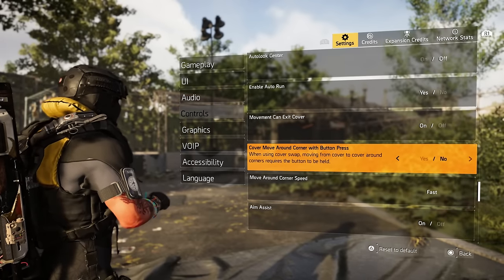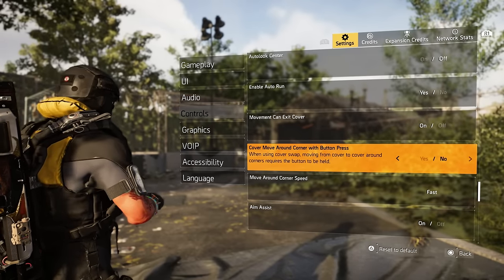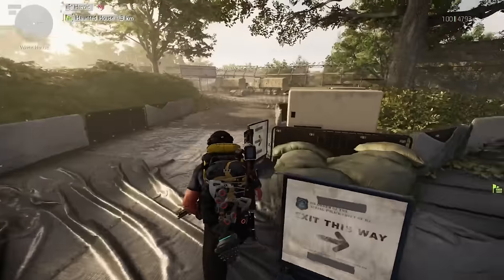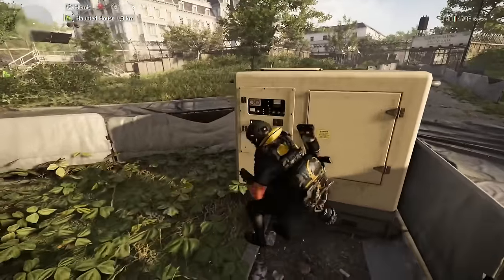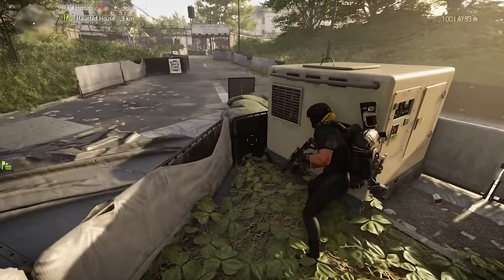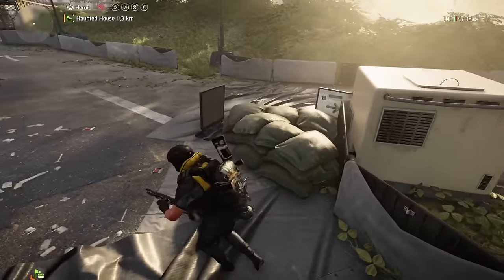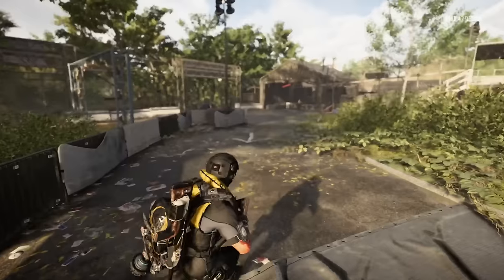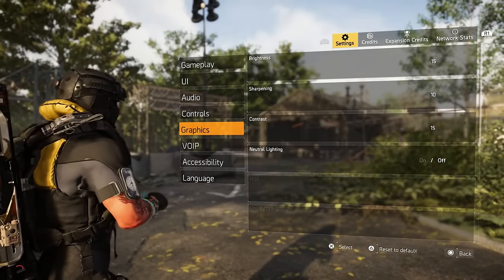Cover movement around corner button press — I have that set to no, because you just want to be able to get around the corner. So if we're here and want to get around, we would have to push a button — or just move, jump over, get into cover, and we can just do it. You definitely have to decide if that's something you want.